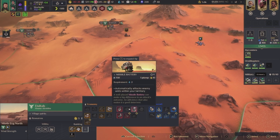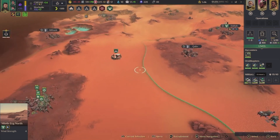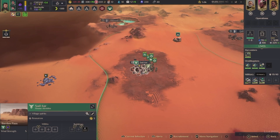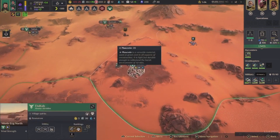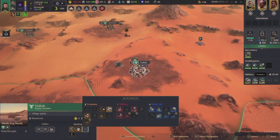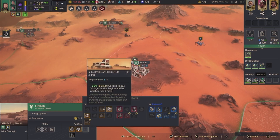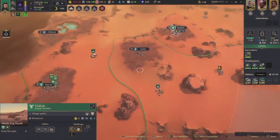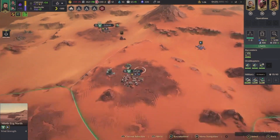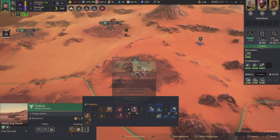Alright, what should I build here? Resource deficit — that is true. I could build something. Let's reduce the overall maintenance — I think that would be good to have.